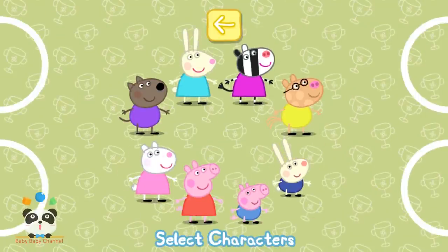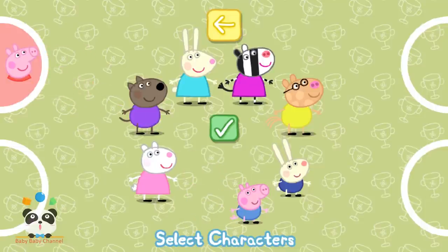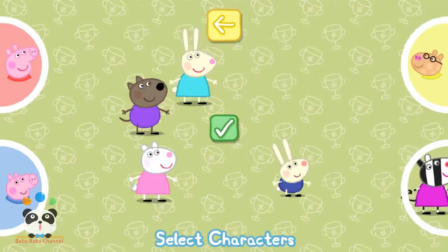Choose a character for each person playing and touch the tick when you are ready to start. When each player has chosen, press the tick button to continue.